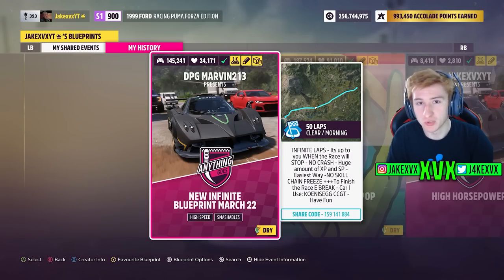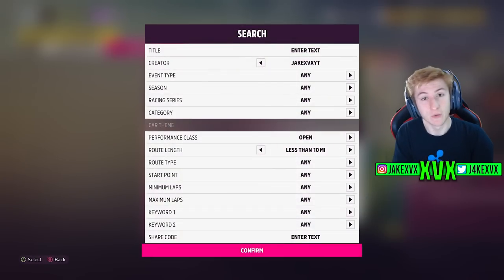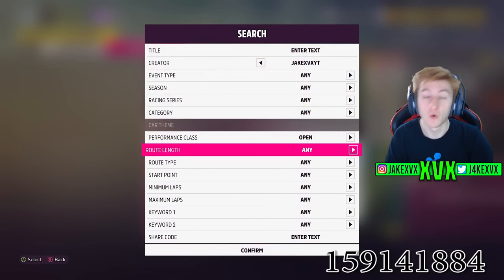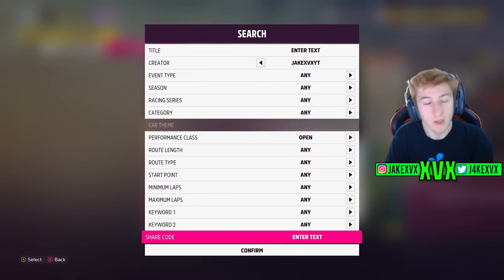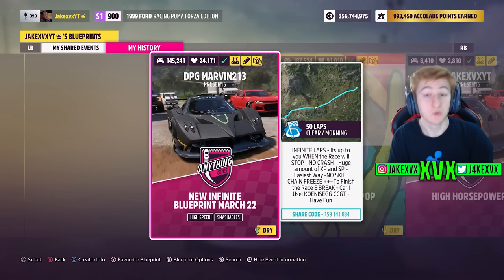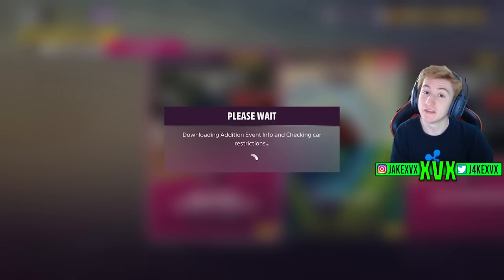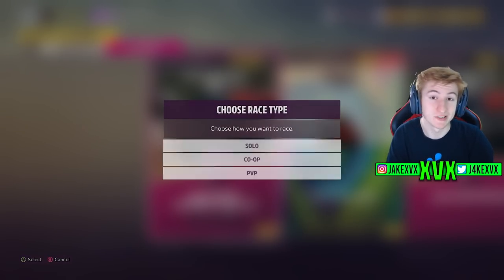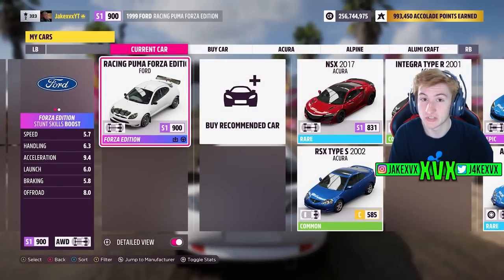Go to the pause button, go to the Creative Hub and search for a custom blueprint using this share code: 159 141884. Make sure when you're searching for this share code that you have all of the other options set to any or none. Once you search for that share code you should get this race called New Infinite Blueprint March 22nd. It's a couple of months old but it still works to this day.